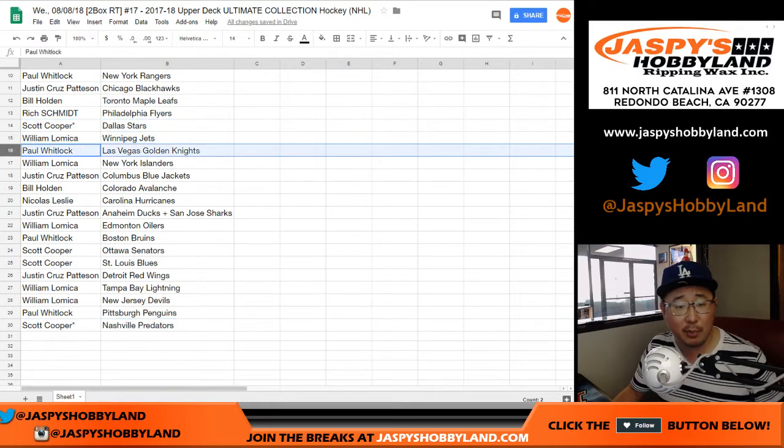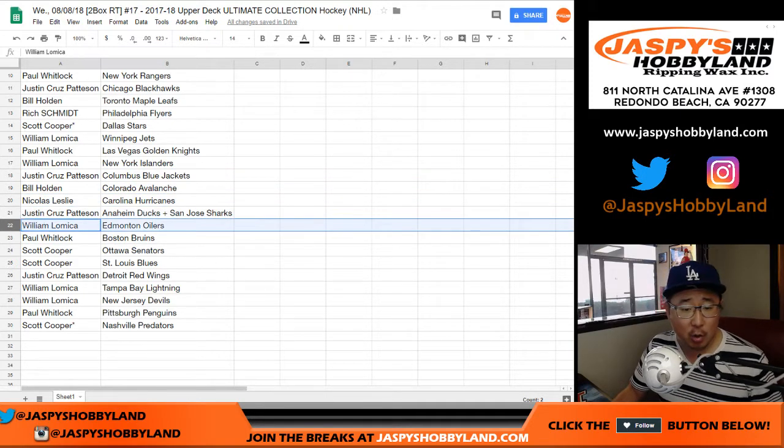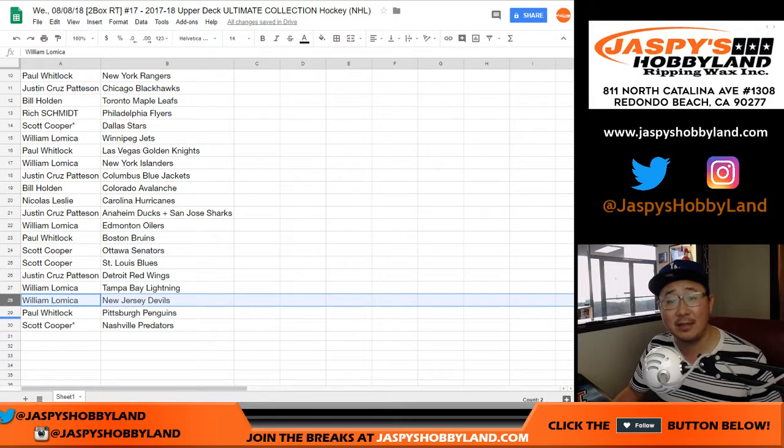William L. Jets, Paul with the Knights, William with the Islanders, Cruz with the Blue Jackets, Avs for Bill, Nicholas Leslie with the Hurricanes, Cruz with the Combo Spot — Ducks and Sharks — William with the Oilers, Paul with the Bruins, Coop with the Senators and the Blues, Cruz with the Red Wings, William with the Lightning and the Devils, Paul Coolwit with the Penguins.